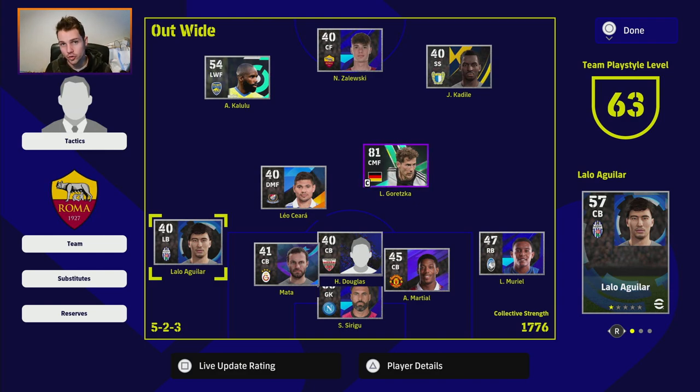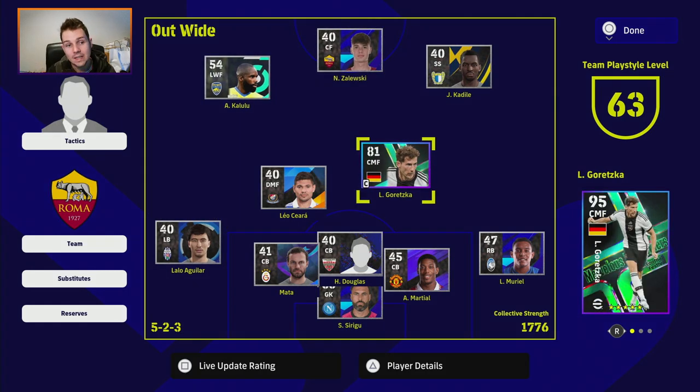In my opinion you need it above 92, 93, 94, 95. I don't know if you need 100 — I have different opinions than other content creators. Some people swear by having a team playstyle of 100, saying it makes a big difference to their passing and stuff like that. But I've always managed to keep it between 95 and 98 while getting the best version of the cards and not having to dump too many points into playstyle proficiency.